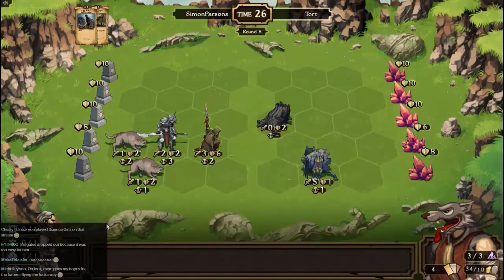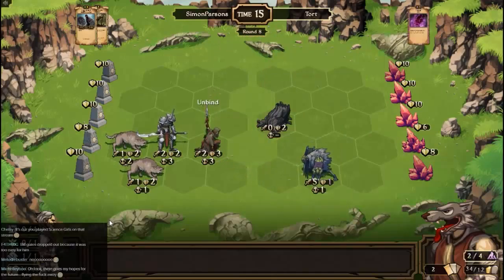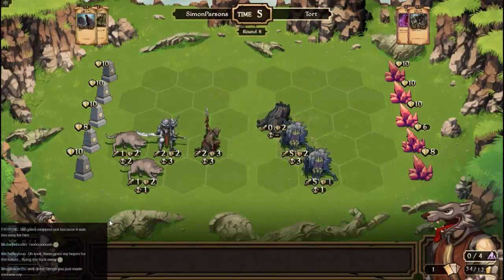I'm gonna sacrifice this for energy, which means I can now cast a spell. I have a spell called Unbind. Now that's just gone back to being normal. It's possibly not gonna last very long, but you know.